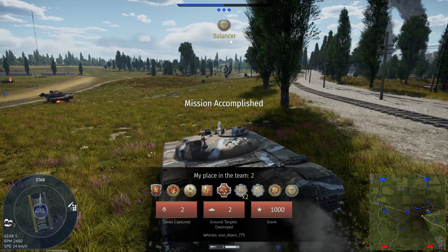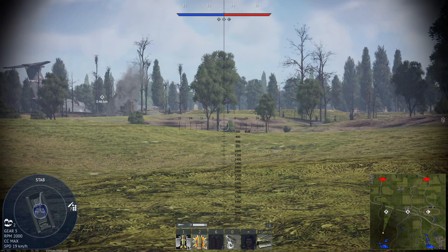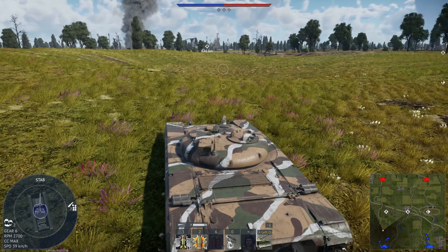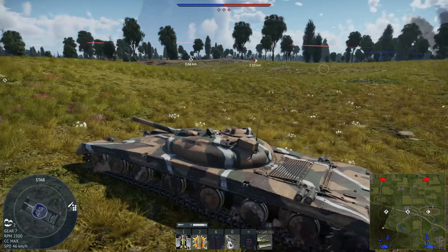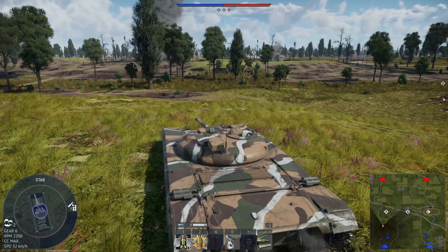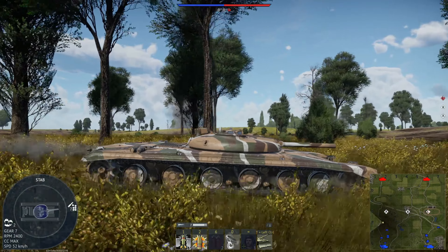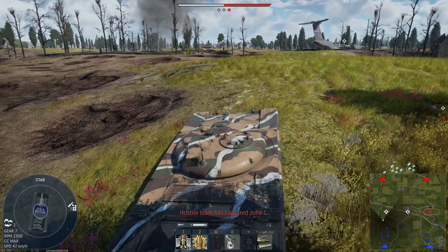Something extremely important — I'd recommend everybody do this, especially those trying to use this vehicle because it is so low: go into your settings and remove grass from your gunner sight. Trust me, it is game-changing with this vehicle because the grass is often literally so high you wouldn't be able to see anything. Like right there — see how high it is? Going to your gunner sight, it's no longer there.